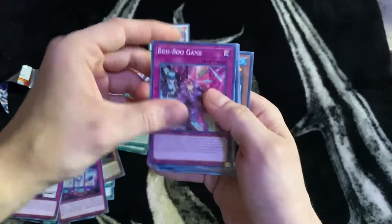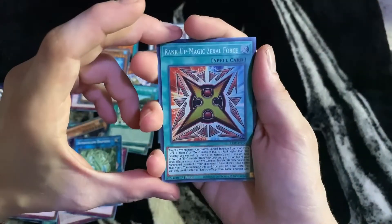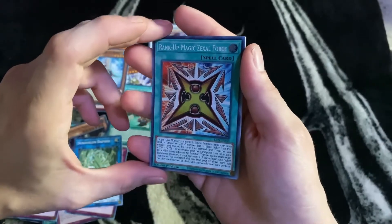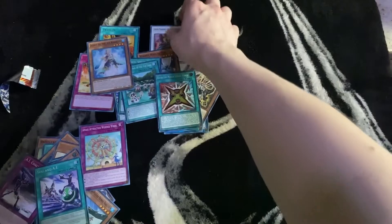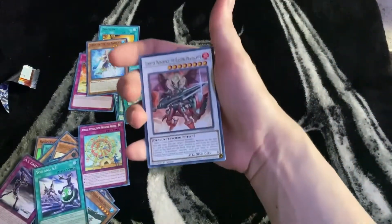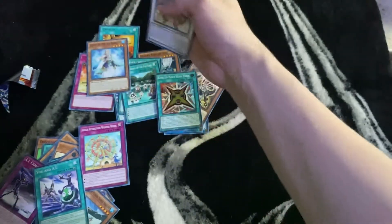Rank Up Magical Zilla Force — good card. I think my favorite one from this pack would probably be this card right here, the dragon. That's really cool.